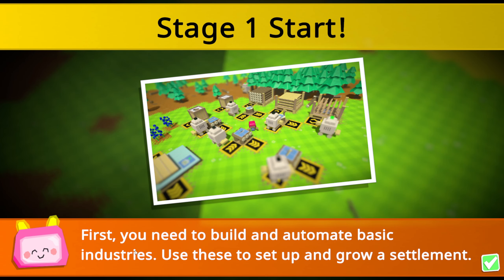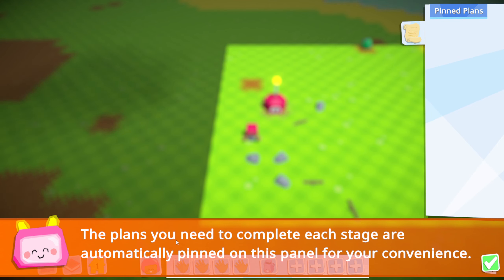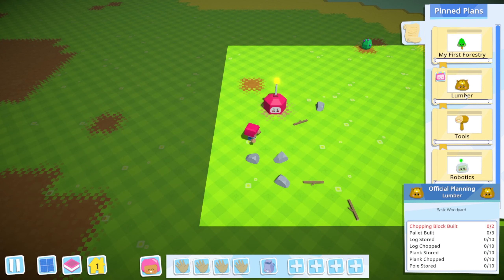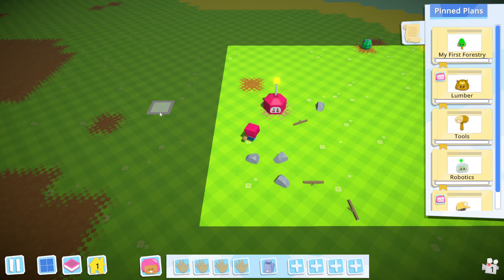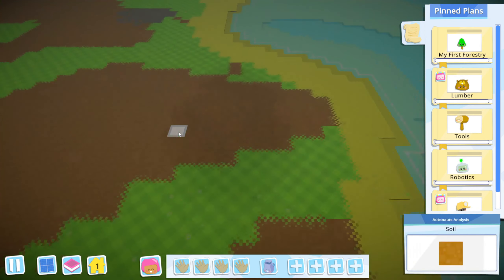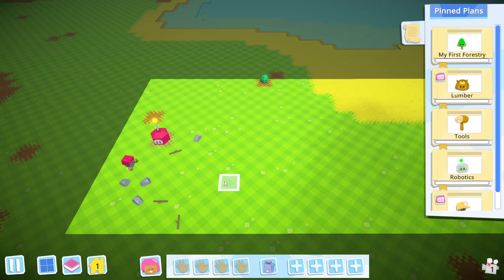First you need to build and automate basic industries and use these to set up and grow a settlement. These are all the different settings you have to complete each stage. You grow your settlement on that HQ as you put together plans — each plan focuses on an industry and lists your key objectives. You can hover over these to see what we need to do, and use WASD keys to move the screen around and explore the area.